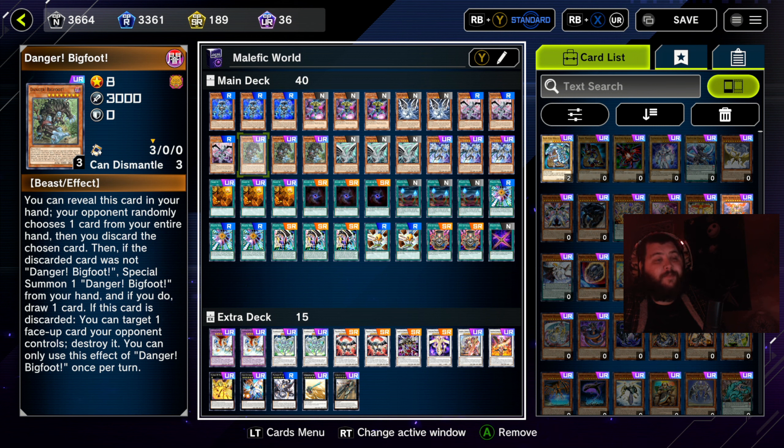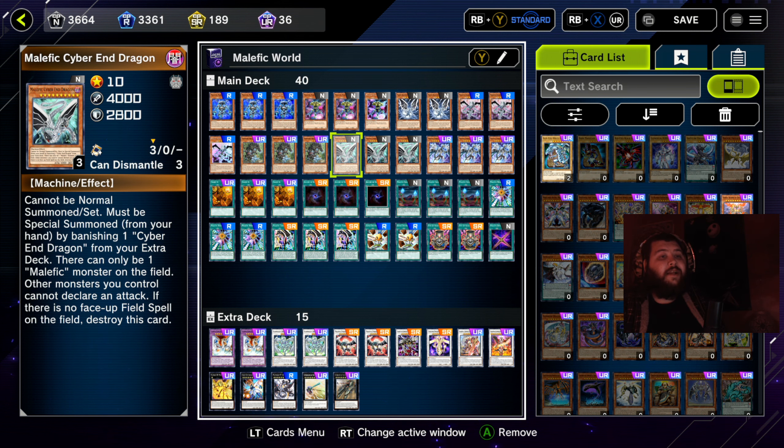Three copies of Danger! Bigfoot — it works really well in this deck because it's a level 8 dark monster, useful for big synchro plays when summoning Malefic synchros, but also for XYZ plays. Everyone knows what this card does: you reveal it in your hand, your opponent randomly discards one card from your hand, and if the discarded card was not Danger! Bigfoot you can special summon it instantly. If it was the target sent to the graveyard, you can use it to pop a face-up card on the field.